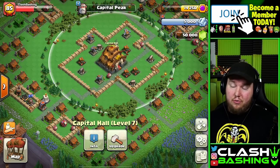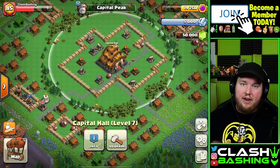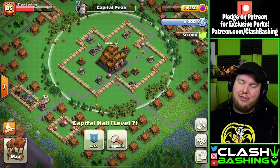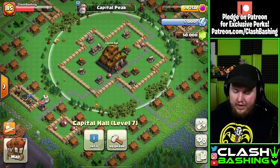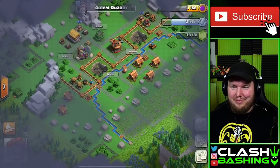The Capital Hall is going to get stronger. Remember, the Capital Hall is going to be your main focal point of the Raid Weekend, which we're going to be talking about tomorrow — so make sure you guys subscribe and have those notifications on. But this unlocks the Golem Quarry!